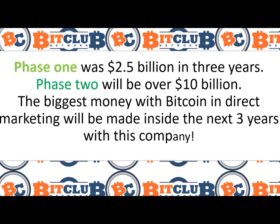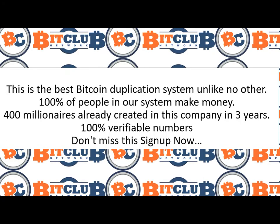Phase 2 will be over $10 billion in the next 3 years. The biggest money with Bitcoin in direct marketing will be made inside the next 3 years with this company, with BitClub Network. This is the best Bitcoin duplicator system unlike no other. 100% of people in the BitClub Network system make money. 400 millionaires are already created in this company in 3 years, 100 verified numbers.